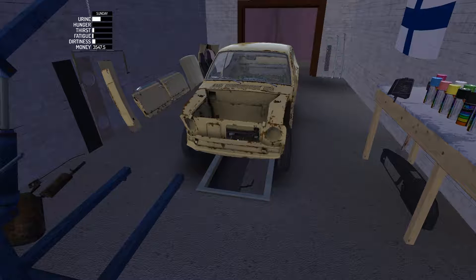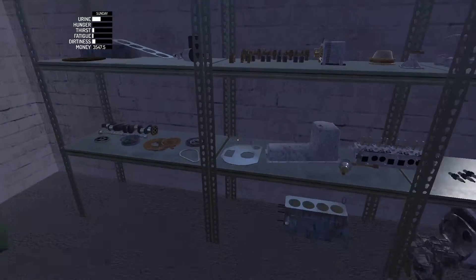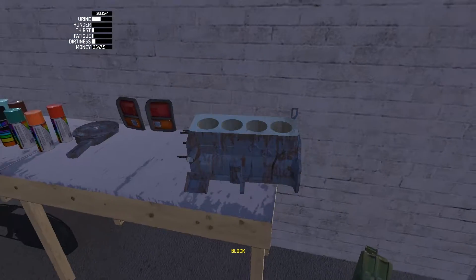So the first thing is the engine block. I need to take the block and put it on the table. I'll grab the engine block wherever it is. Where's the engine block? It's going so well. Okay here, engine block.